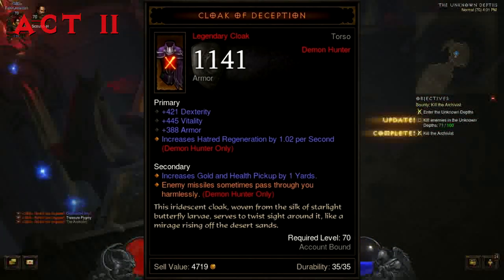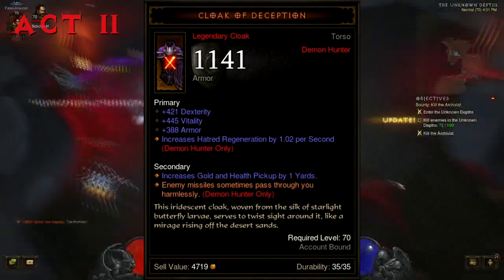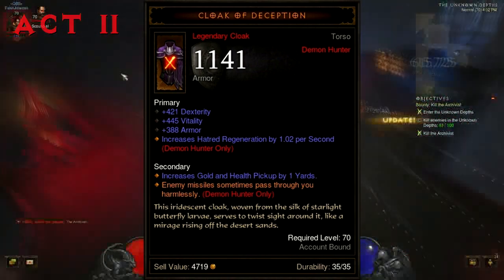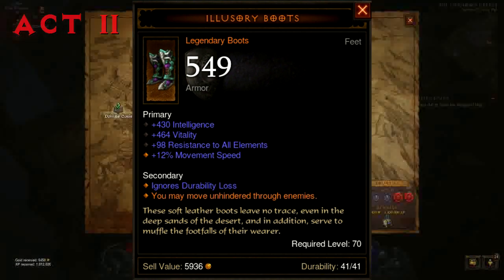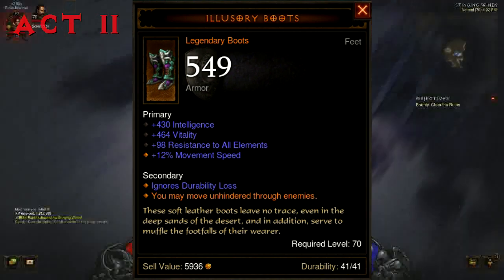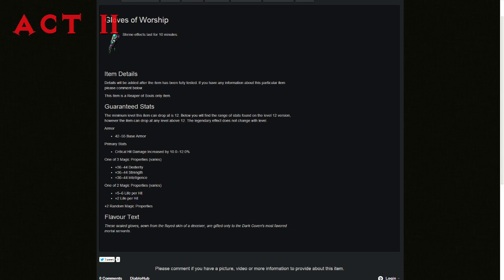For Act 2 rewards we have the Cloak of Deception, a Demon Hunter cloak where enemy missiles sometimes pass through you harmlessly. Illusionary Boots let you move unhindered through enemies — meaning no clipping through them. Gloves of Worship make shrine effects last for 10 minutes, though this does not apply to pylons in rifts — only the original shrines. Coven's Criterion: you take 50 to 60% less damage from blocked attacks.